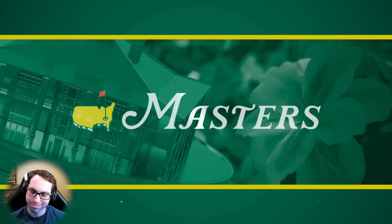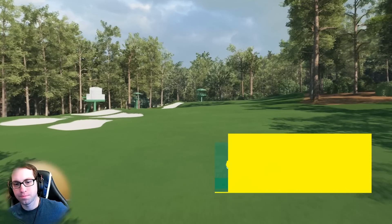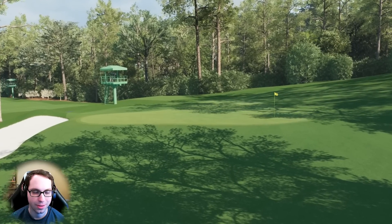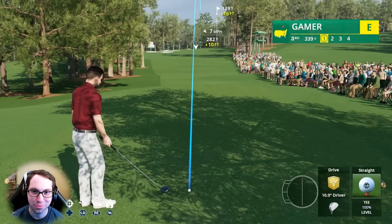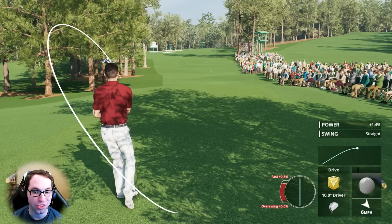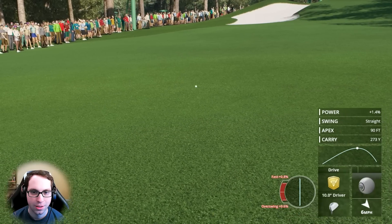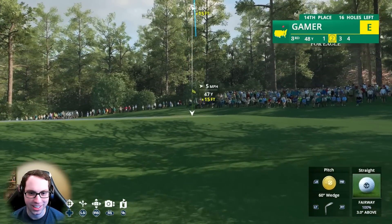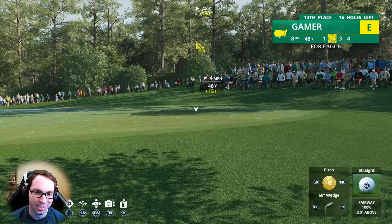In round two we're going to lay up to the middle of the green. The short par-four third, only 350 yards — one of the more underrated holes on this course. Those five pars plus the 12th on the second nine get so much attention, but this is a wonderful strategic hole that requires touch. Let's put it in the fairway — we're hitting fairways today. Great swing, just a little bit on the fast side, but that will do just fine.